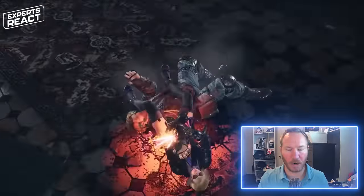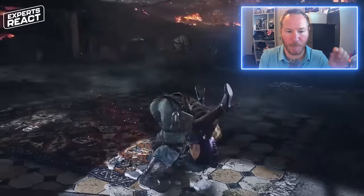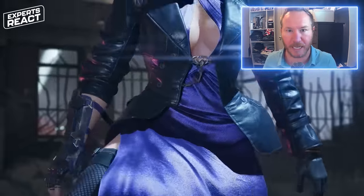You can see right here, rolling knee bar. She sets it up — she goes punch, punch, punch into a scissor sweep takedown and then turns it immediately into an arm bar. Great job, Tekken 8. Proud of you.